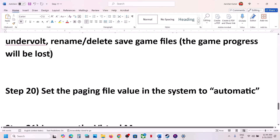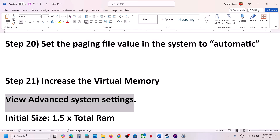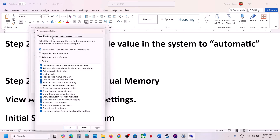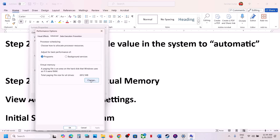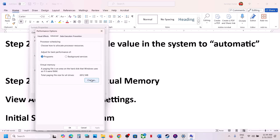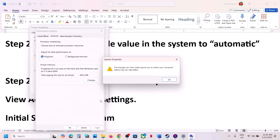The next step is to set the paging file value to automatic. Type 'View Advanced System Settings' in the Windows search box and click on it. Go to Settings, then the Advanced tab, click Change, and put a check on 'Automatically manage paging file size for all drives', then click OK and check. If that does not work, uncheck that box, put a check on 'System managed size', click Set, click OK, restart your computer, and check.